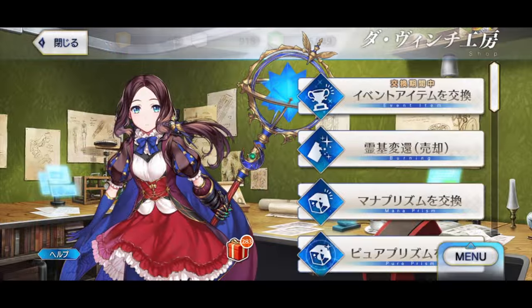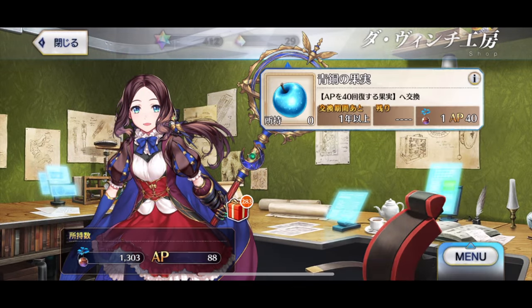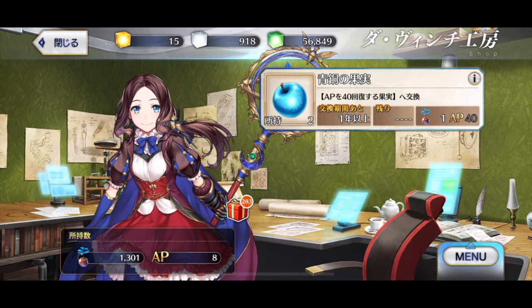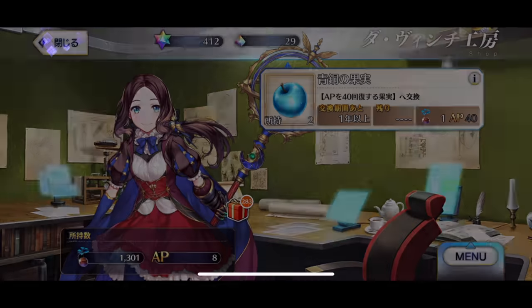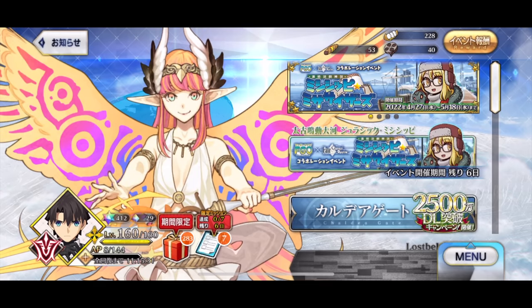So how it works is, you go to the DaVinci Shop, and then there's a new tab there, and you open it, and you basically can use these trees to capture your AP and transform them into apples. Each tree can capture at most 40 AP, so as you can see there, my AP drained from 88 to 8, and now I got two extra blue apples that can restore 40 AP for me in the future whenever I want to use it.